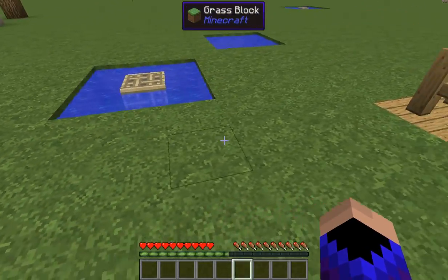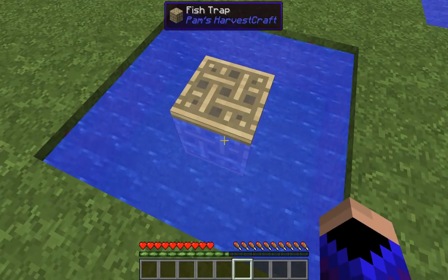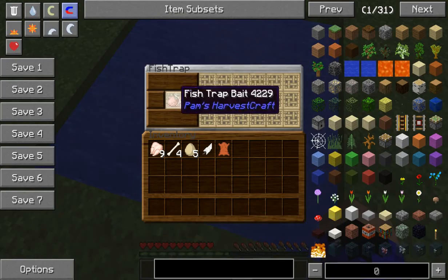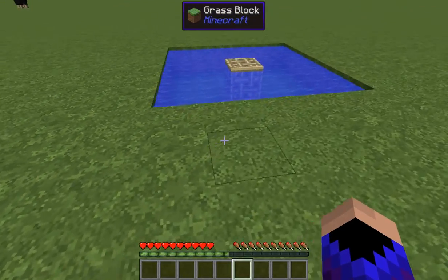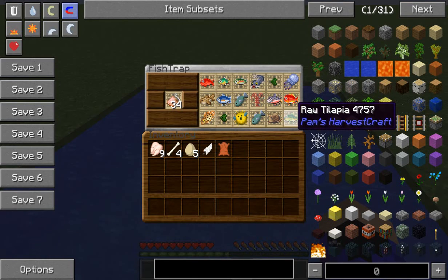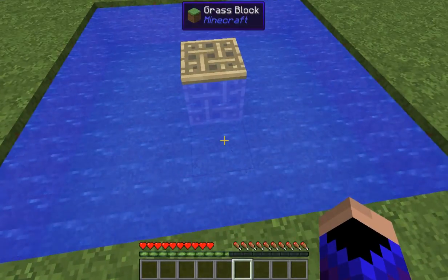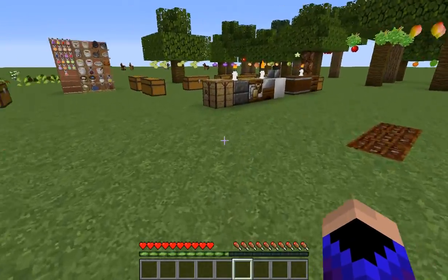Then we move on to the fish. Originally I wasn't even going to try it, but I thought let's punch out a hole and put one in. A three by three - nothing, didn't catch a damn thing. Maybe it had to be deeper, so I made it deeper - again, nothing. So I decided to make it bigger and put two water squares on each side of it, and we got fish. The fish is just randomly assorted things. So if you want to use the fish trap, make sure you put two squares of water around it. Animal traps, make sure you put them underground or you ain't going to get crap.